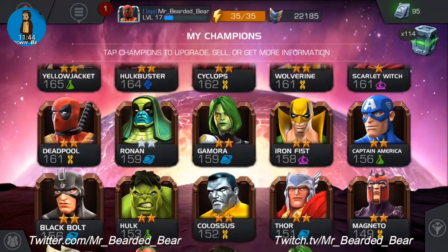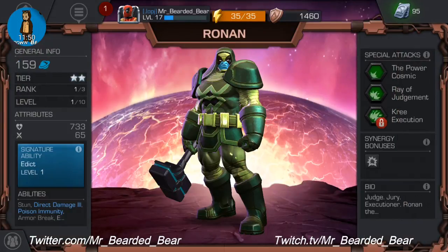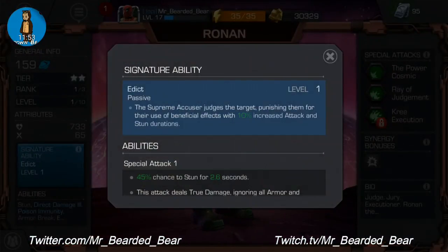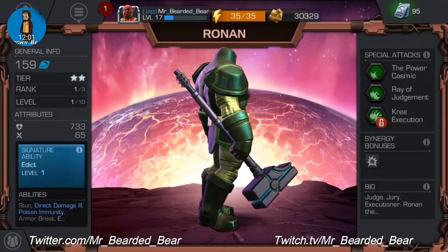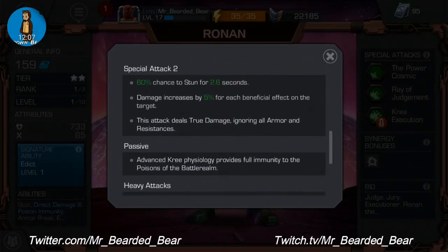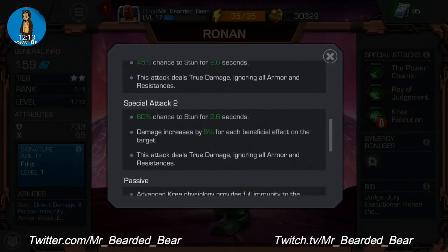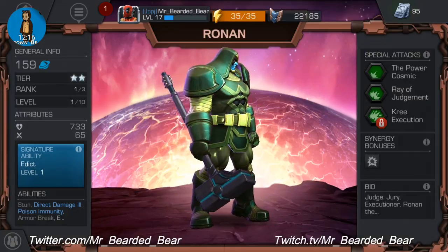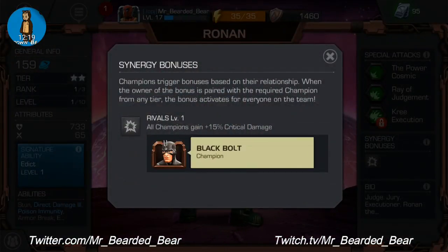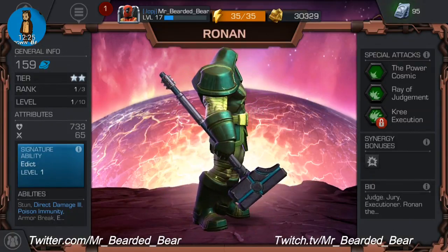Two-star Ronan has had a bit of work done. His signature ability is The Supreme Accuser — he judges the target, punishing them for their use of effects with 10% increased attack and stun durations. He's got special attack one, special attack two, passive and heavy attack — quite a lot of abilities. His synergy bonus is Black Bolt. Special attacks are Power Cosmic, Ray of Judgment and Kree Execution.